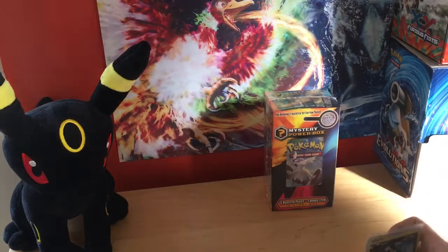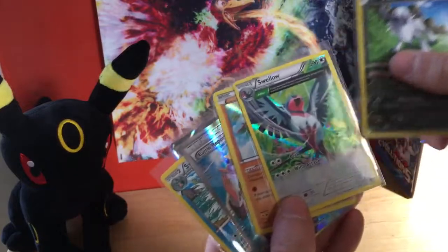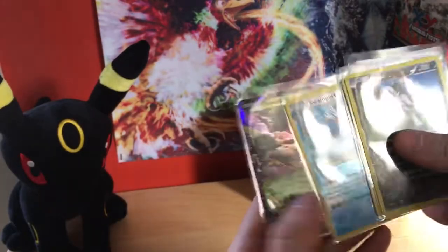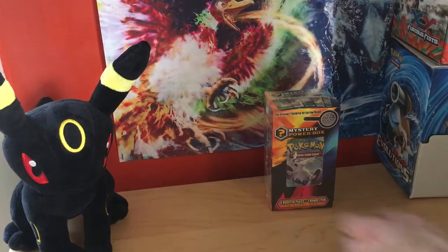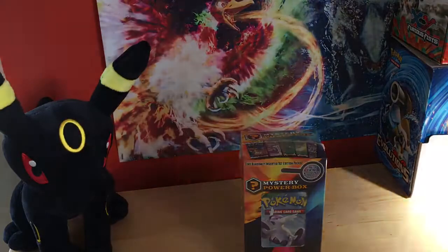So this box is definitely a good one. We got a reverse rare Absol, hollow Swellow Ancient Trait, hollow full art Battle Reporter, reverse rare Swampert, and a Trevenant EX — regular, I was about to say full art but corrected myself. All right, last and final mystery power box, number six!